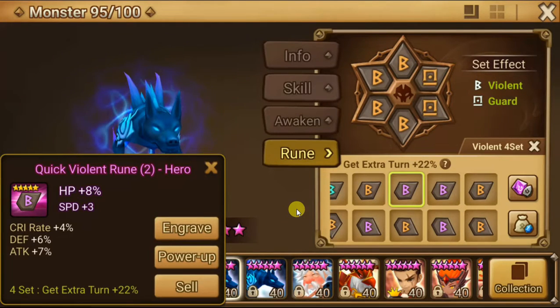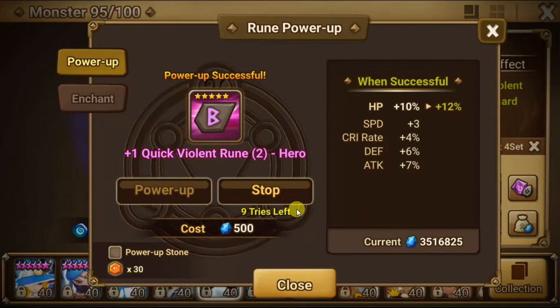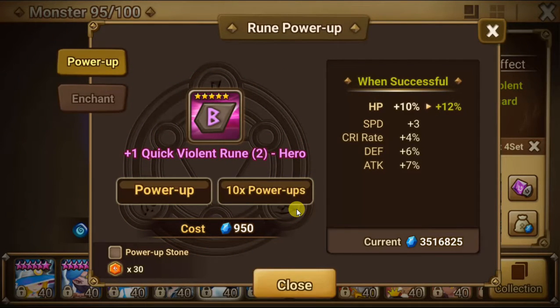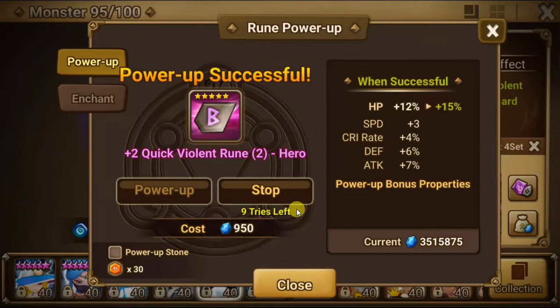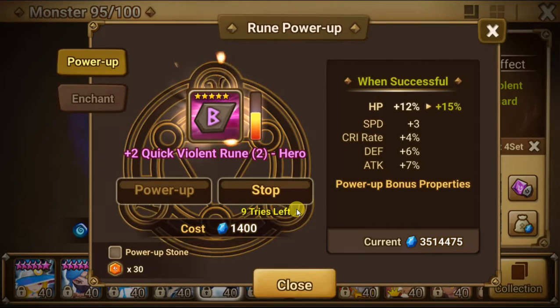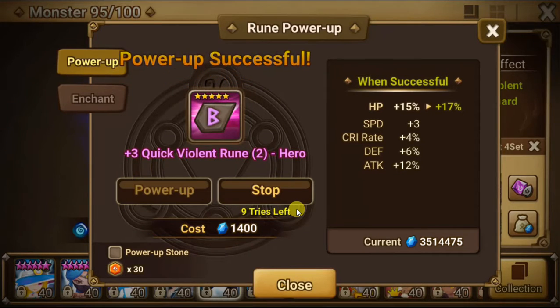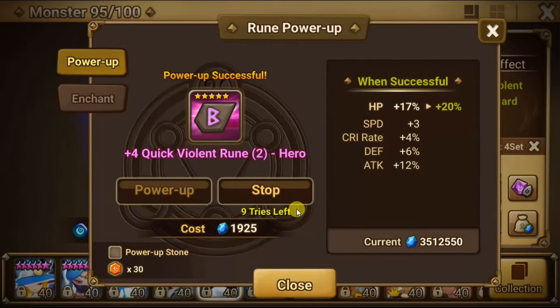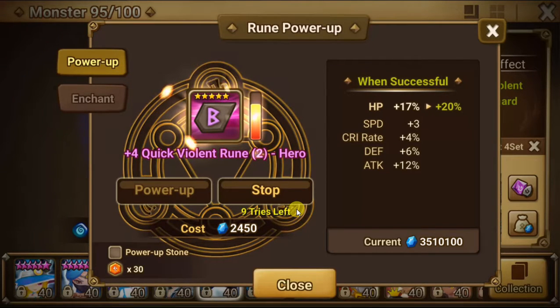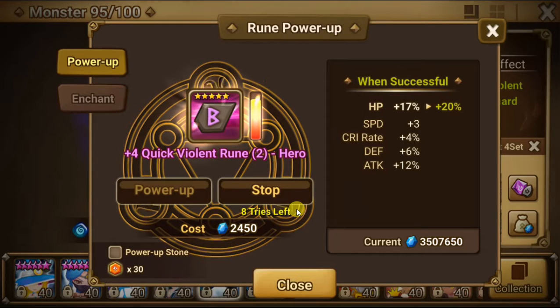This is actually pretty all right. This looks like a support rune — or maybe not a raid rune. To me it's too slow for raid; it's only three speed, but maybe that's all you need. For most of my monsters I need a lot of speed. It went into attack, so this has to go into crit rate and attack one more time or double crit rate. I say double crit rate. If it goes double defense, it's definitely getting sold.